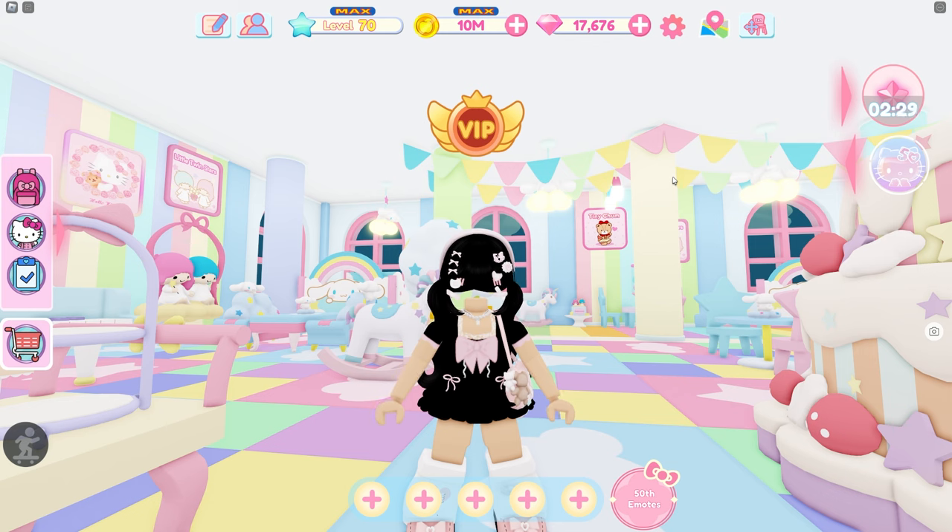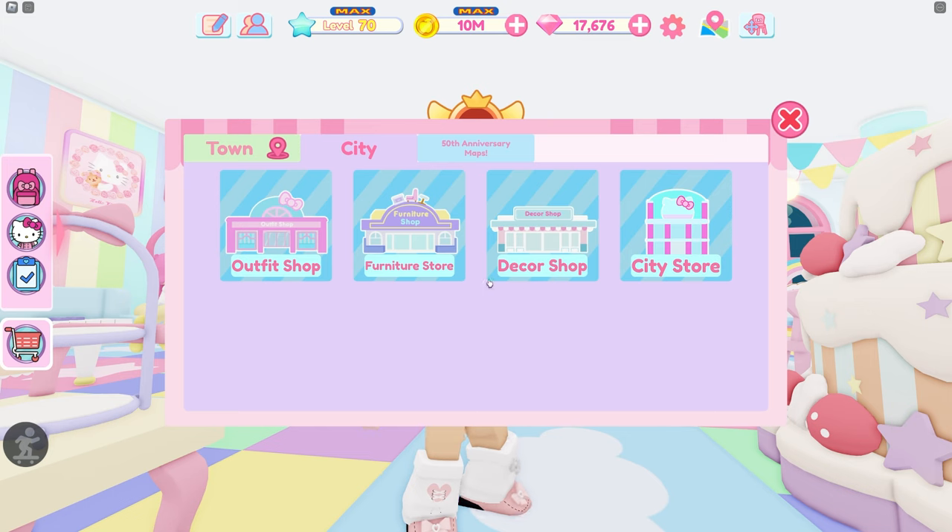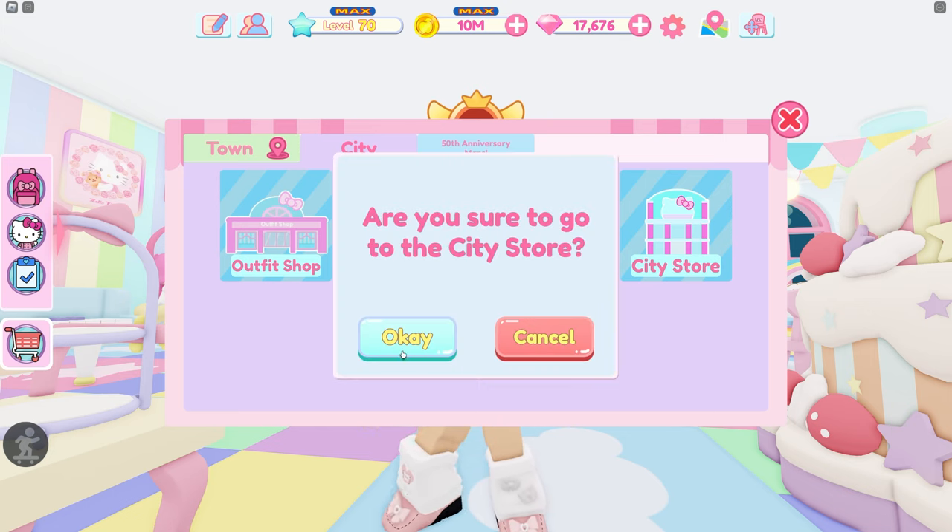So the first thing you have to do in order to even find the collection items is go to the city. Let's head to the city — I'm going to teleport using the map and go straight to the city store.